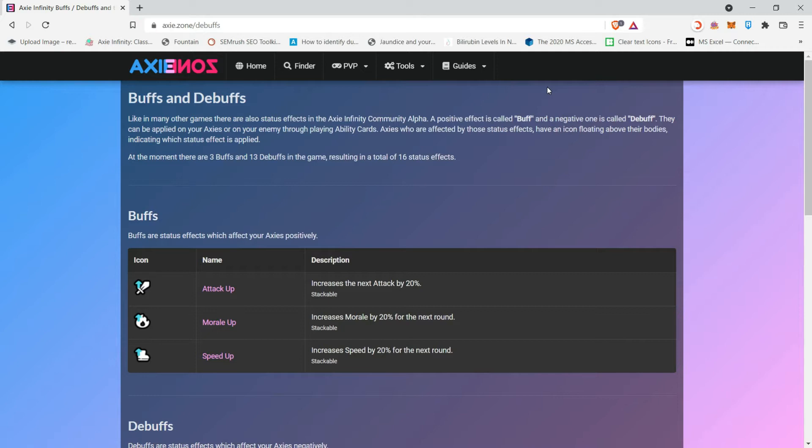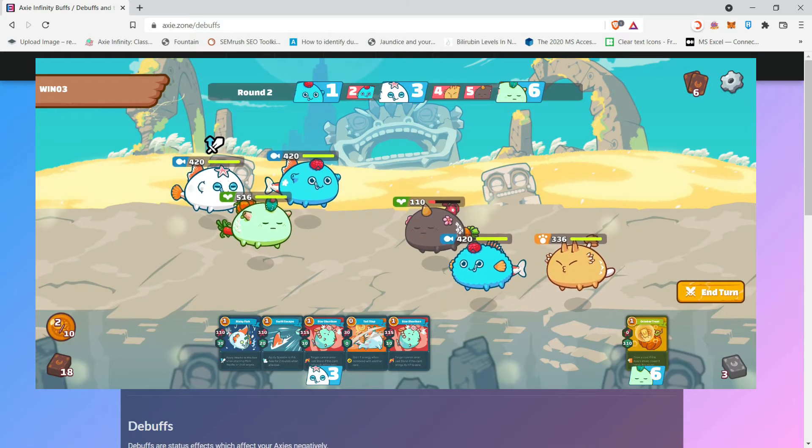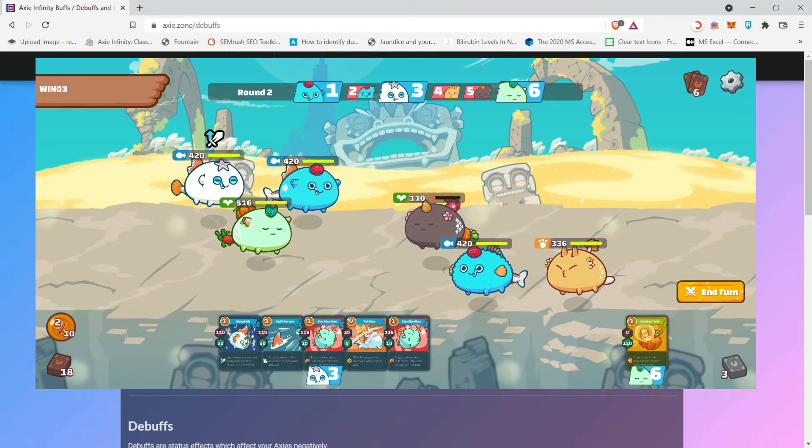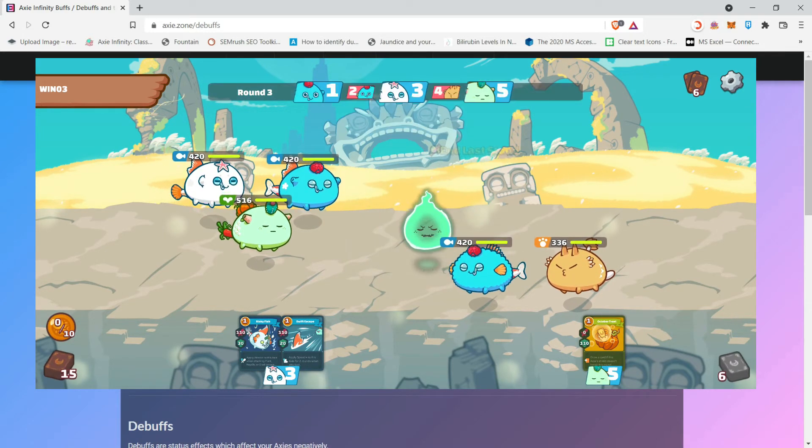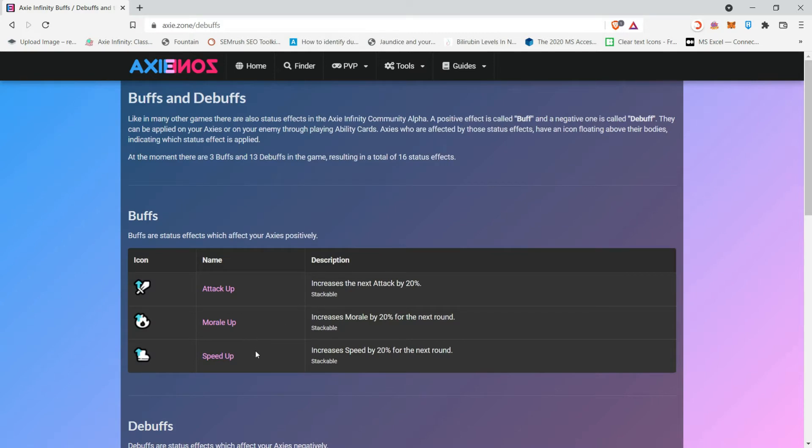In buffs there are only three types: Attack Up, whose icon is a sword with an arrow pointing up. All three buffs are stackable, but in Attack Up's case, if you have two stacks and you use two cards, only one card will gain the Attack Up damage bonus — so the following attack will not gain the buff.